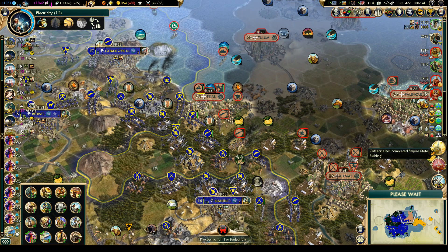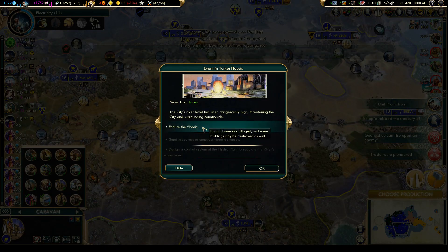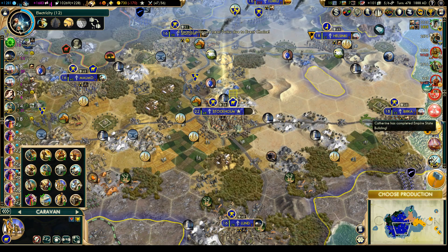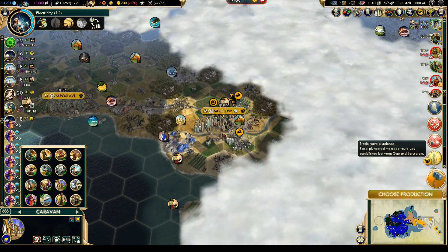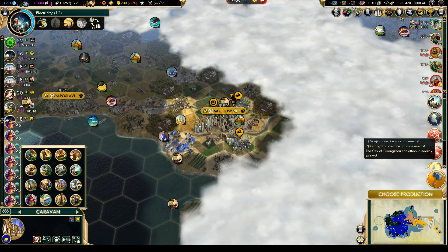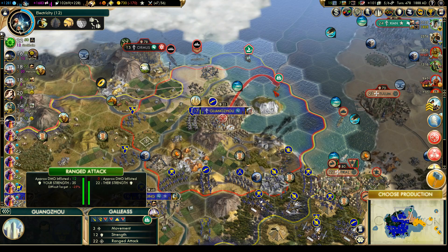Not entirely sure what we're going to do with Russia when the time comes. That was done in Moscow - very nice city. A trade route was plundered between Gao and Jerusalem - okay, that's probably the Mayans doing that. And they're sending some galleasses at us.